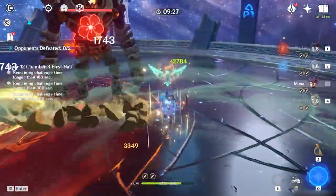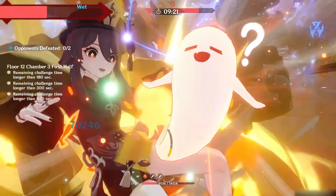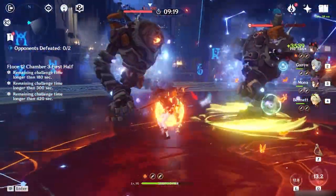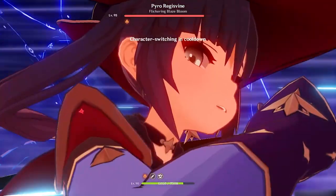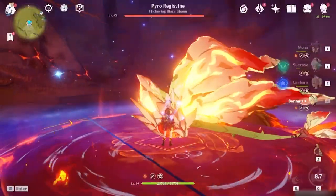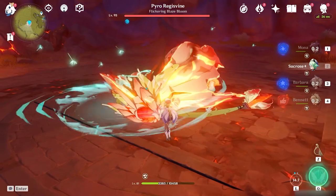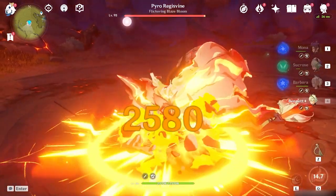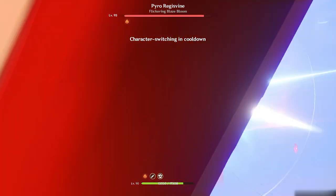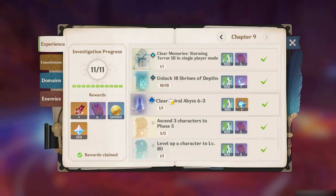Mona's burst does massive hydro damage at level 9: 752% with a 58% damage bonus. To maximize damage, apply pyro element first, then use Mona's burst. When Mona casts the burst, wait about 1.75 seconds for the internal cooldown, then pop the bubble with a pyro attack and you should see huge damage numbers. With Sucrose decreasing hydro elemental resistance and boosting elemental mastery, and Bennett applying pyro and attack from his Q, Mona can put out very high damage numbers. You can also press F1 to pause and time the burst properly — it takes a few tries to get the timing down.